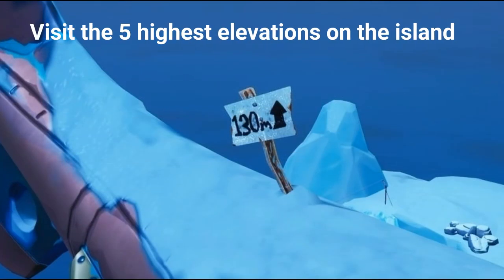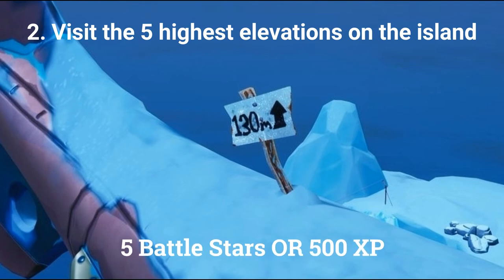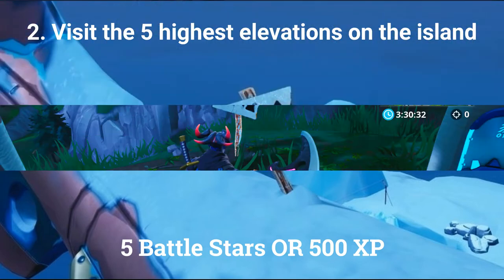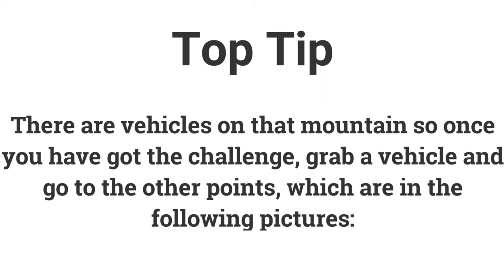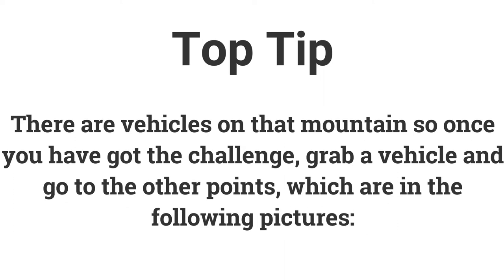The second challenge is visit the 5 highest elevations on the island, earning another 5 battle stars or 500 XP. The first location is on the mountain between Tilted Towers, Pleasant Park, and Snobby Shores. This is a good one to start with because there are vehicles on that mountain, so if you grab one, you can easily reach the next locations.